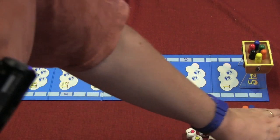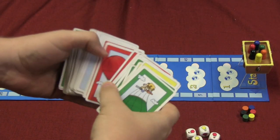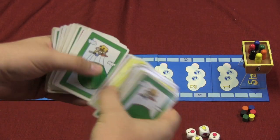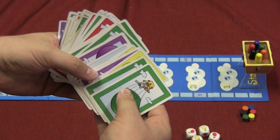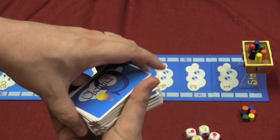The game uses a bunch of cards. These cards show different colors, and this is one of those games I wish they had made the cards different for those who are color blind. But it is what it is. They have yellow, green, purple, and red cards. And then there are a few wild cards thrown in for good measure.